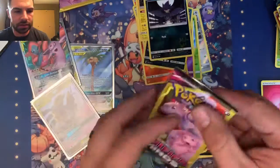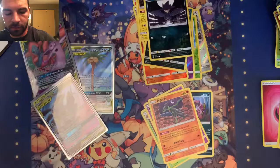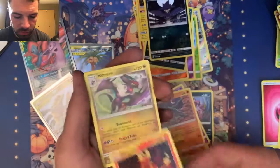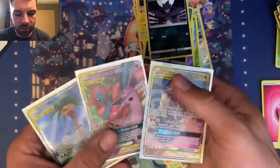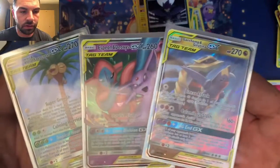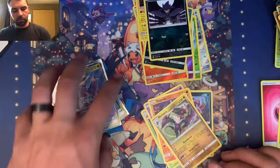Alright, last two packs. Let's see if we can pull another GX or even a rare. Got Magmar, Noivern non-holo, and Pangoro. Not a GX. So we didn't land three GXs this time. We got the Alolan Exeggutor and Rowlet Full Art, we got Espeon and Deoxys GX, and we got Garchomp and Giratina — three tag teams. That's pretty good!